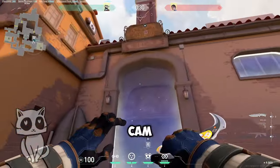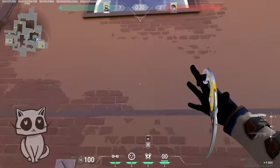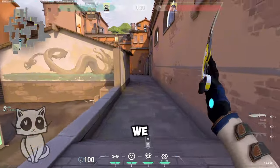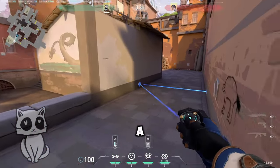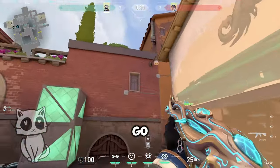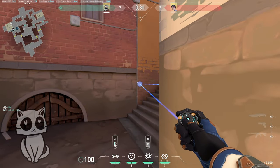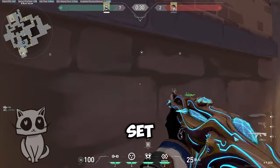Go and place your cam up there to see everything. Then aim up here and throw, so you have a one-way for lane. Place a trip here. Now go and make a one-way for stairs — easy jump, place a trip, and that's good to go. We're all set.